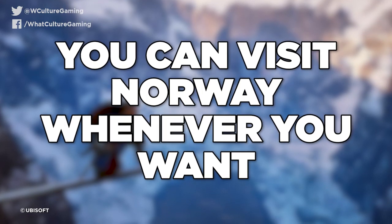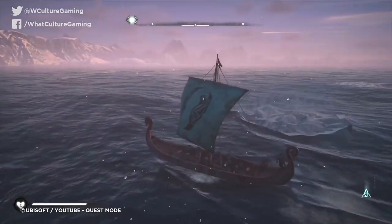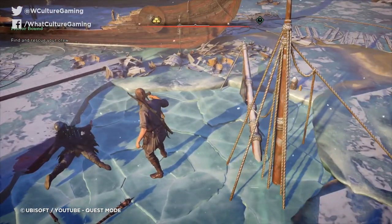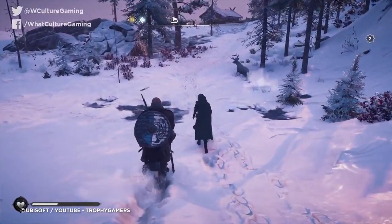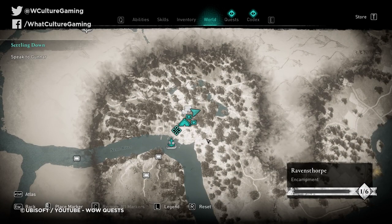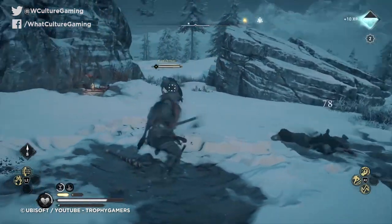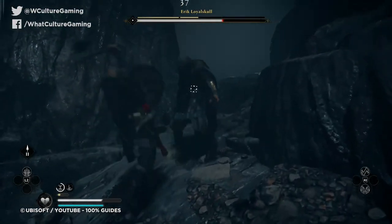Tip 7: You can visit Norway whenever you want. The beginnings of Assassin's Creed Valhalla take place in Norway, which offers quite a few unique weapons and abilities that will help you on your journey. However, with such an engaging story to get lost in, it's easy to end up in England in the blink of an eye, feeling quite unprepared and wishing you could return home. If you're a completionist or just want to go back to Norway, you don't need to reset your game. Instead, access the game menu, open the world map, and select Atlas. This allows you to select between England and Norway, travelling between regions in an instant. There are tons of challenging fights locked away in Norway — yes, I'm looking at you, Erik Loyalskull.